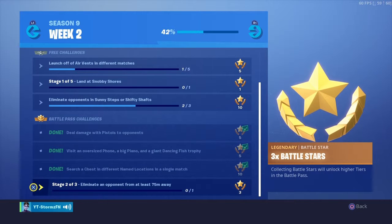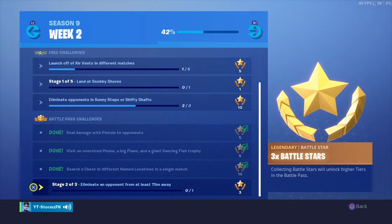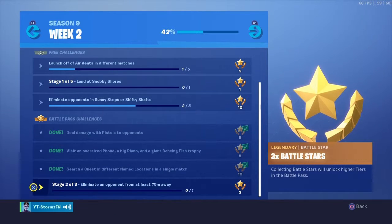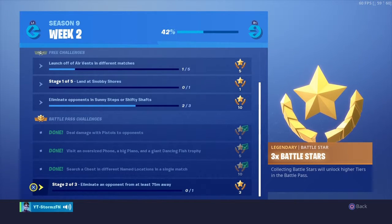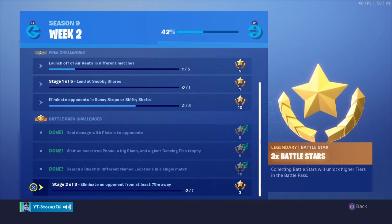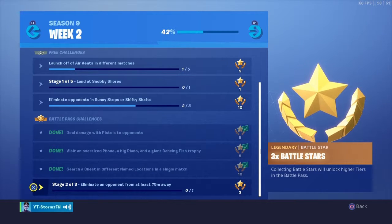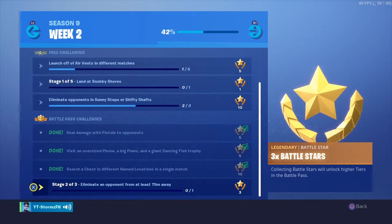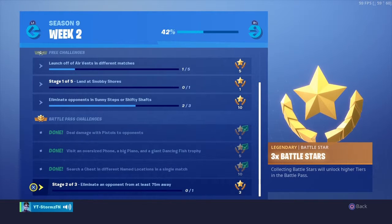Thanks to Ryan, there's another easy way to complete the distance elimination challenge. Just knock an enemy, get them down really low so they don't die right away, and they're separated from everyone. Then use the slipstream to get far away from them — the further you get from a knocked enemy, the more meters it counts when you finish them off.